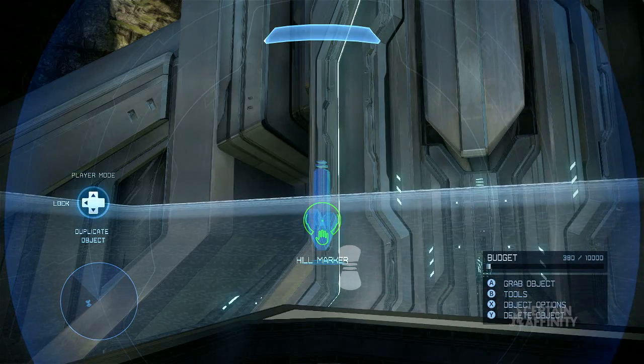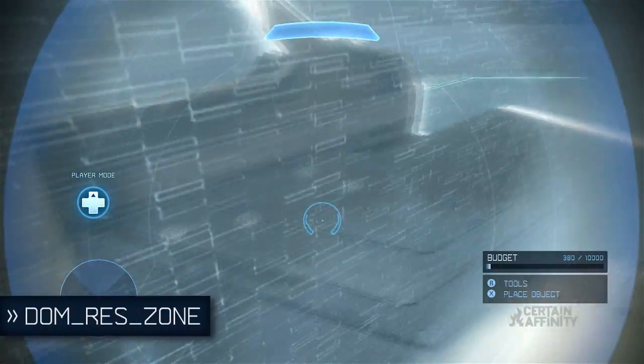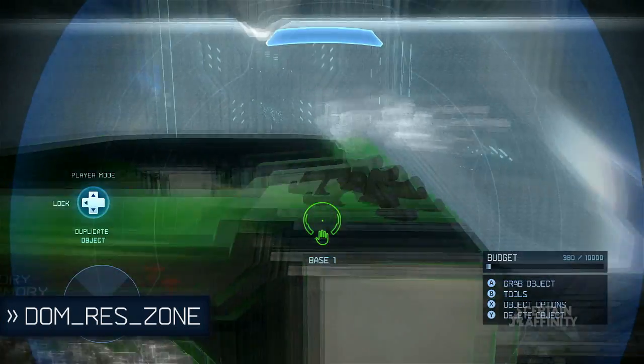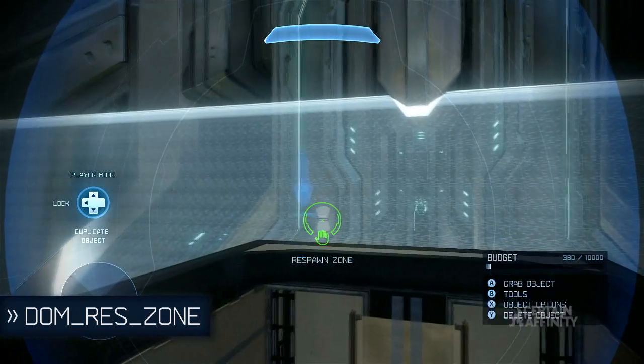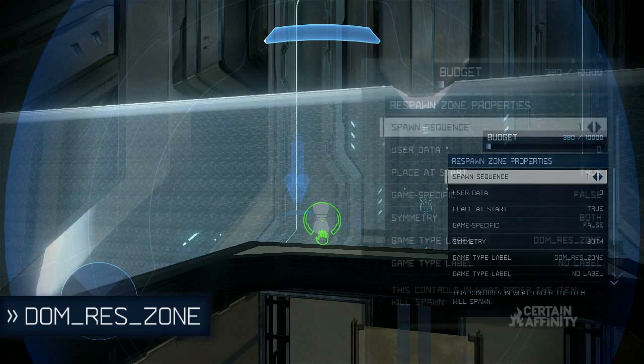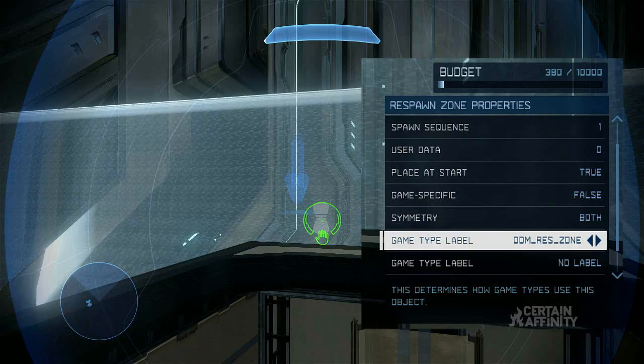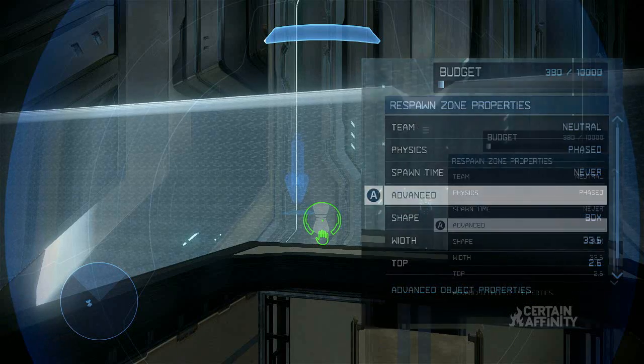Regarding Dom Res Zone, we're planning an extensive spawning tutorial for after the Thanksgiving holiday, but I'll go ahead and touch on this one now. Dom Res Zone is what forces players to spawn at your Dominion base. Simply place a respawn zone, adjust the size, change the spawn sequence, and then add the Dom Respawn Zone game type label. Any respawn points inside this volume will be attached to that base.